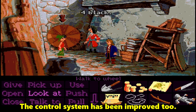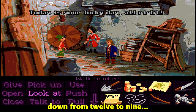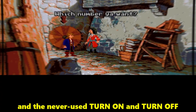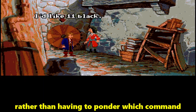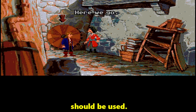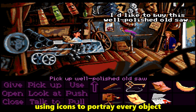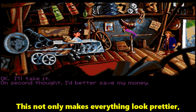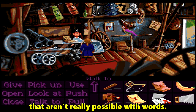The control system has been improved too. The number of control options has been stripped down from 12 to 9, losing the rarely-used automatic walk-to, turn on, and turn off — making each puzzle a test of your deductive thinking rather than having to ponder which command should be used. The inventory has also been refined, using icons to portray every object rather than just giving a list of text. This not only makes everything look prettier, but it gives rise to a whole host of visual puzzles that aren't really possible with words.